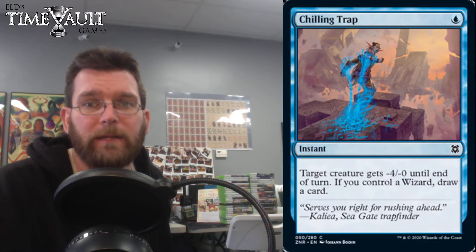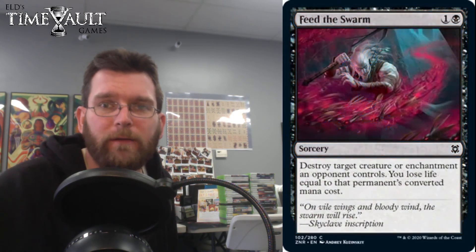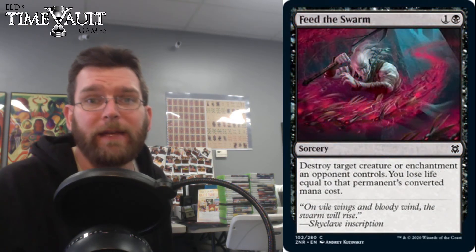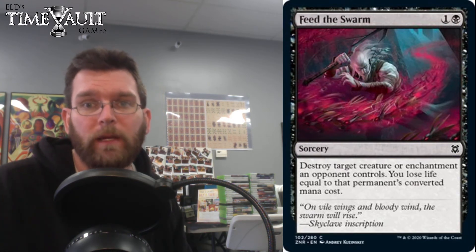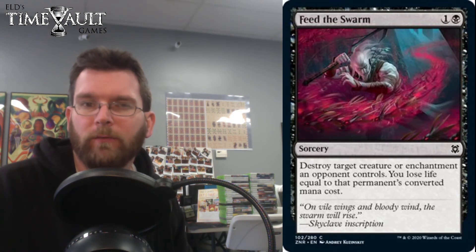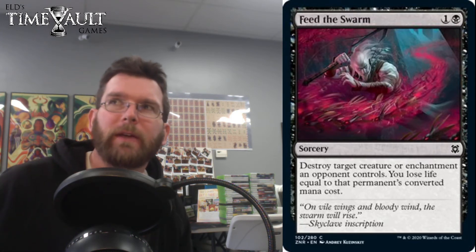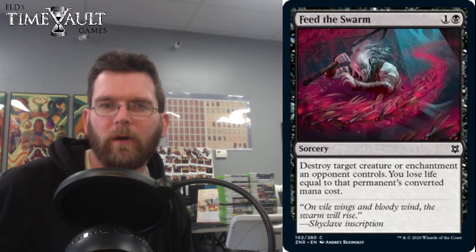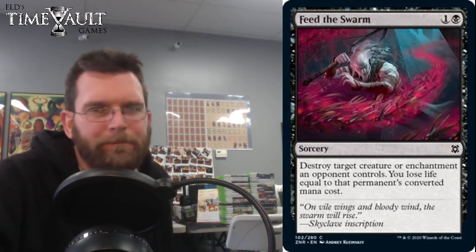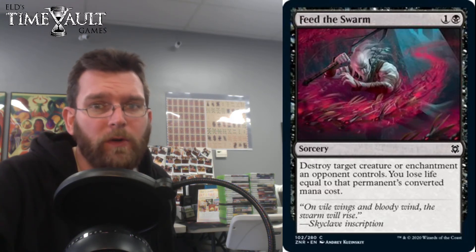A lot of these cards are things that people may play in the short term, and it's reasonable to be aware of them, but you're probably not going to be having to play around them. Feed the Swarm is a pretty significant printing. I think — let me know if I'm wrong — this is the first time that black has ever had targeted enchantment removal. They did have a card back in maybe Amonkhet which was making an opponent sacrifice an enchantment or a creature for around three mana, but at two mana sorcery with targeted enchantment removal, that is a very noteworthy printing.